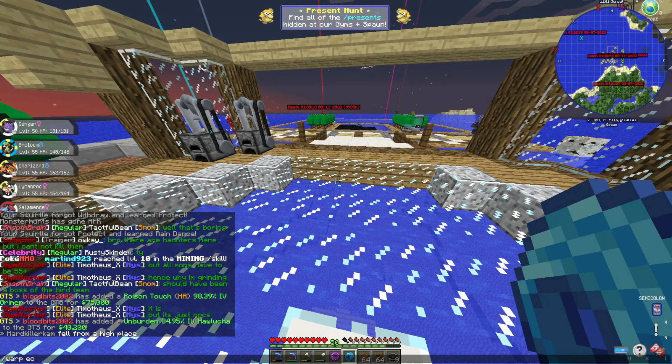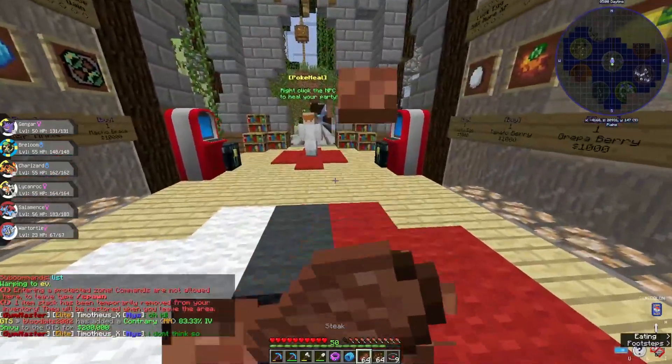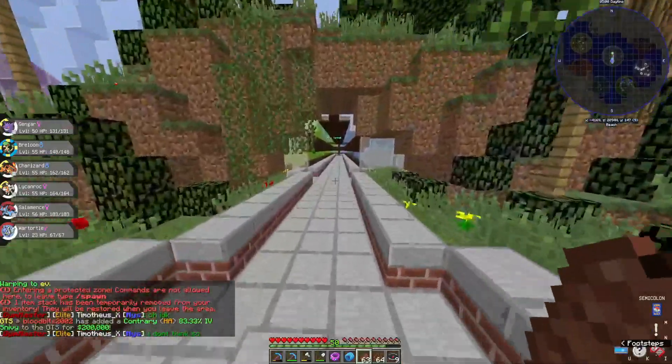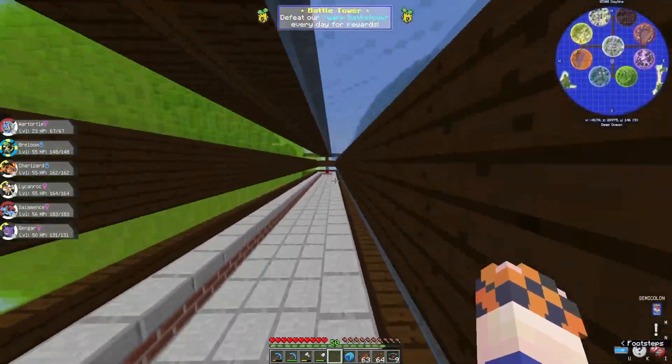You could give him defenses because in all reality he has good defense, but that's not what we're looking for. So we're going to come to the Space EV Training area and head over to Speed Training. The reason is Speed is usually easier, and we can throw the Power Lens on him so we train Speed and Special Attack at the same time, making our lives a lot easier at a much quicker pace.